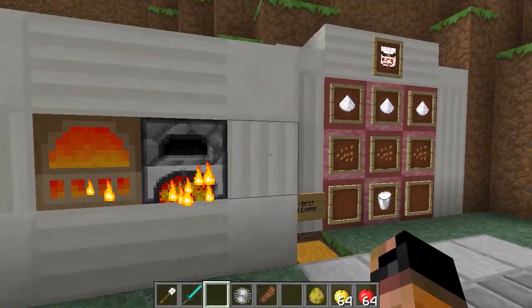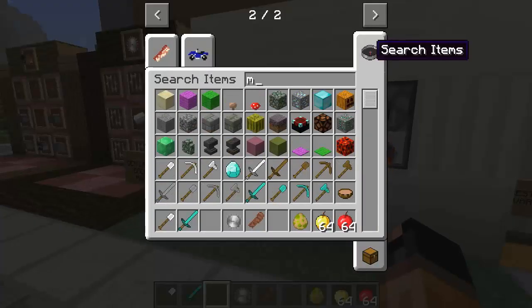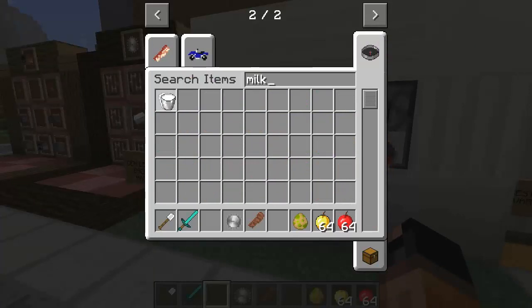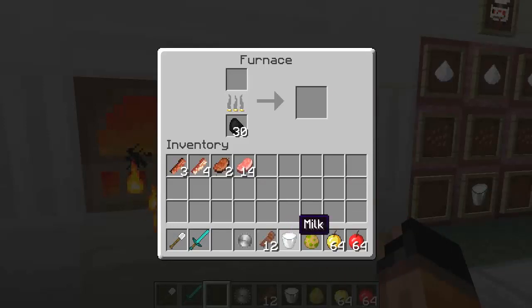One more thing in this mod is cheese. Yes, they have cheese in this mod. All we have to do is get a bucket of milk and melt it in a furnace. Unfortunately we're going to have to stop our bacon processing and put in a milk, and let's just wait for that to cook. The cheese wheel — I rather like it even though it's in a bacon mod — it provides 3 points of hunger, just for you guys' information.